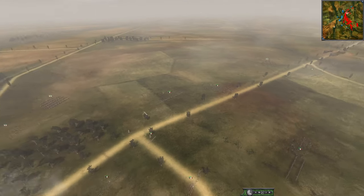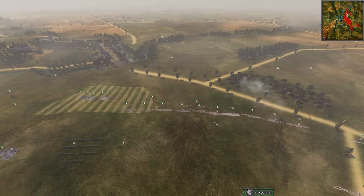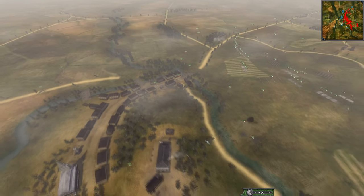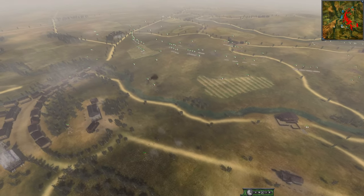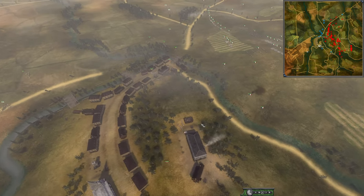We still have a lot of cav just hovering, with this French army kind of staying on the defensive. The coalition will win if the French don't make an attack at some point - that's just because the lines of communication favor the coalition, and it is supposed to be an attack for the Imperials.